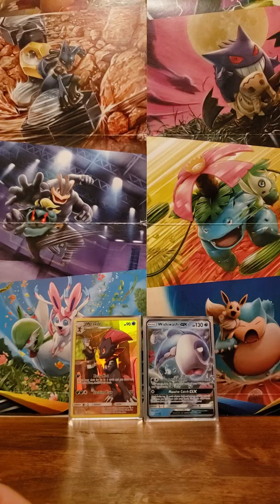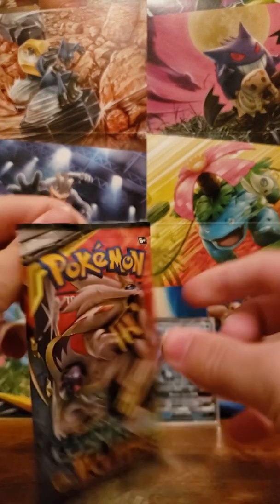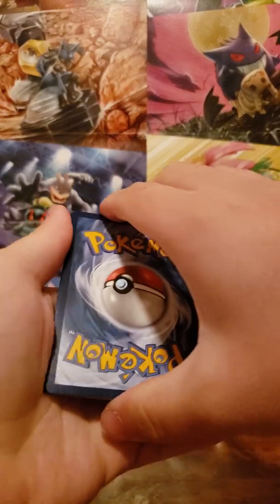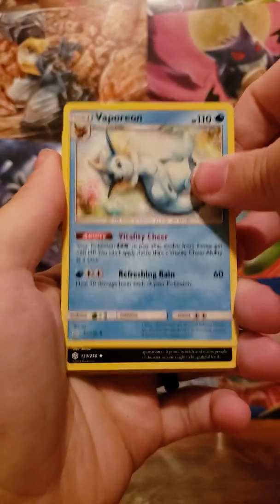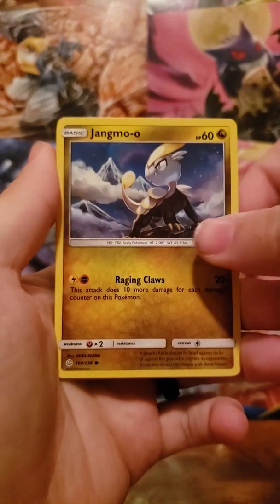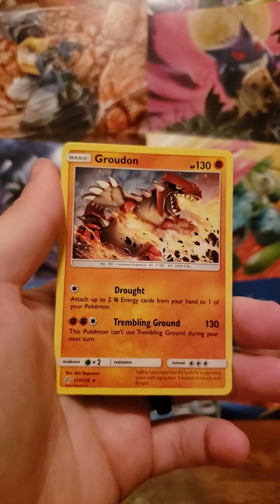Alright, time to get into some of our individual packs. We have a single booster pack and I believe I have seven of those — so about halfway through the night. Out of that one came a Lunala and Solgaleo. Metal energy. Lana's Fishing Rod, Vaporeon, Absol, Spheal, Natu, Palpitoad, Jangmo-o, Deerling. Reverse is a Heracross uncommon. And Groudon for the rare — that matches nicely with the Kyogre!